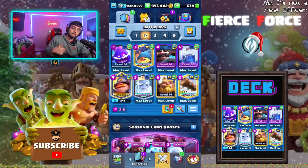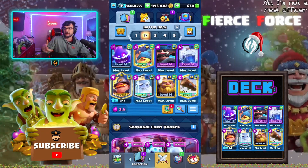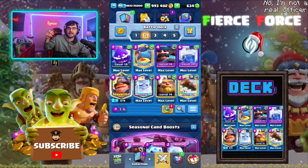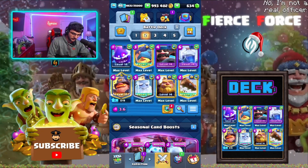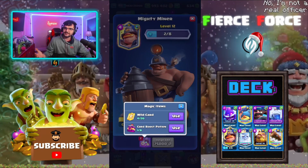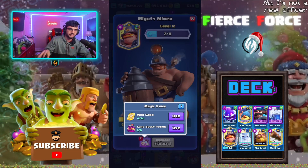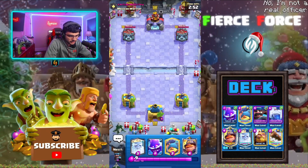What's going on guys, Officer Ramz here. In this one we're going to be using the RG Mighty Miner Hunter Lightning deck. A lot of people have been asking me to try RG Mighty Miner — I think this is the best RG Mighty Miner deck. I've been trying it in some grand challenges and it seems pretty good. My Mighty Miner is level 12 but I can use the card boost potion, which has value — I just have to finish this video in an hour, so we need some dubs. Hopping into some ladder matches now.